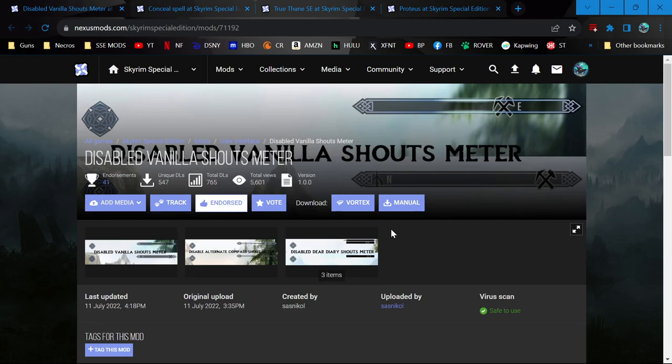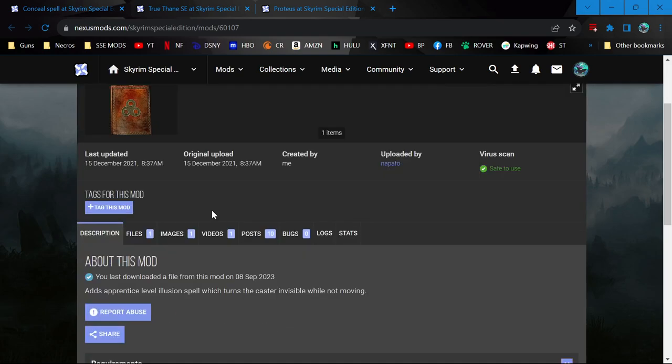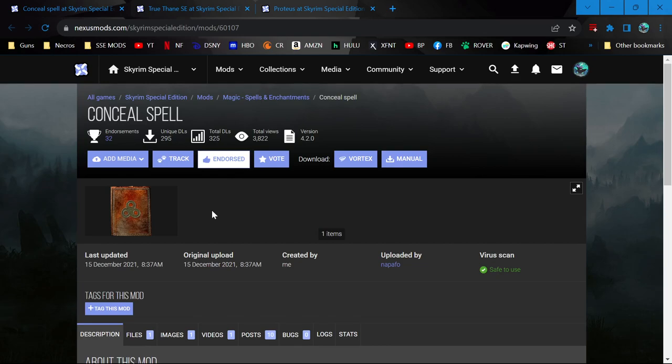I just had the issue that even though I already have a thing that gets rid of the compass, it didn't get rid of the shout meter when I used shouts. So this now gets rid of that also. This is a spell someone made for me a couple years ago when I requested it on Reddit.